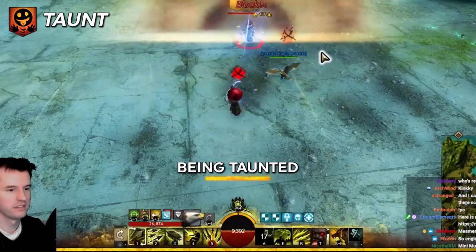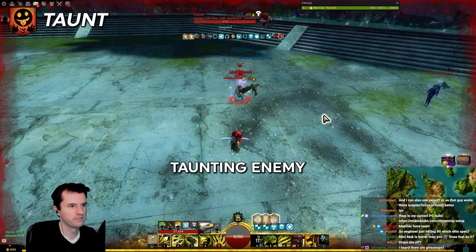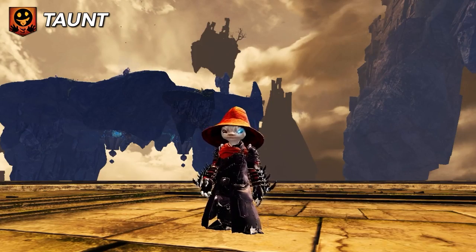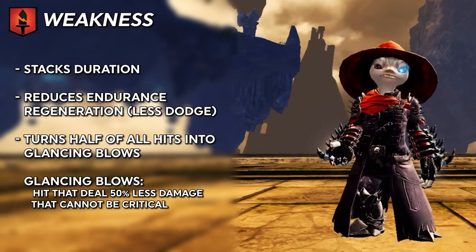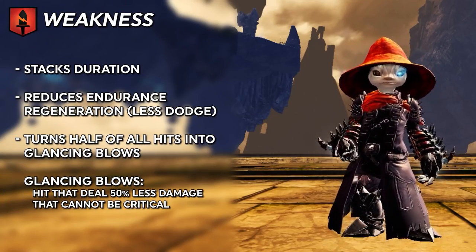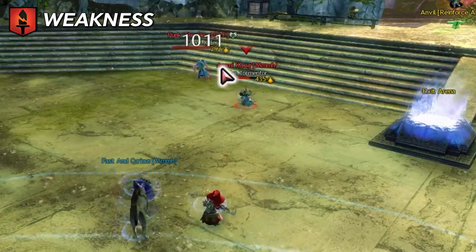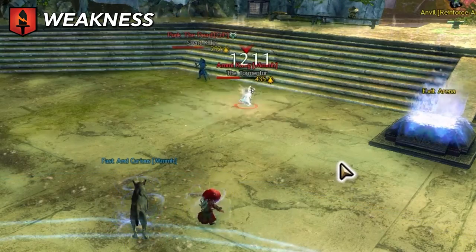Taunt forces the victim to run towards you and spam their auto attack — that's the one key. They cannot move in any other direction except towards the taunter for its duration. Stacks in duration. Weakness decreases the rate of endurance generation — that's your dodge bar, so it is like the opposite of vigor. It also turns half of all hits you deal into glancing blows, which do half damage and cannot crit. Stacks in duration.